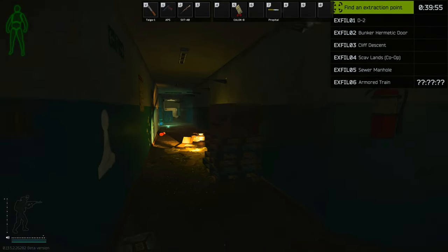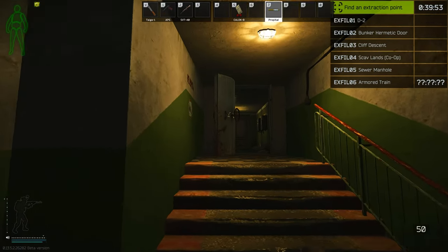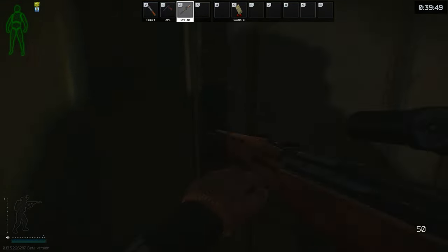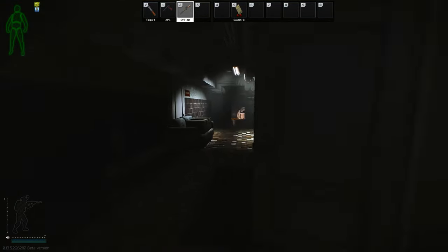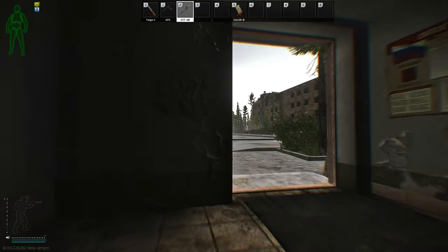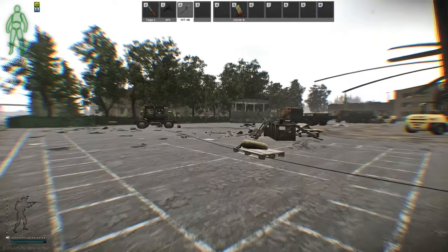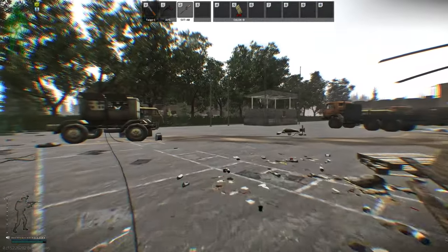Alright guys, what's going on? So we are farming Gluhar here — well, not necessarily farming him, but I'll need to farm him for that rogue outfit. Huntsman Panther Racer. We are spawning in right now, and I'm using an SVT because everyone has it. It's a pretty simple gun. Figured I'll use just a gun that everyone can get.